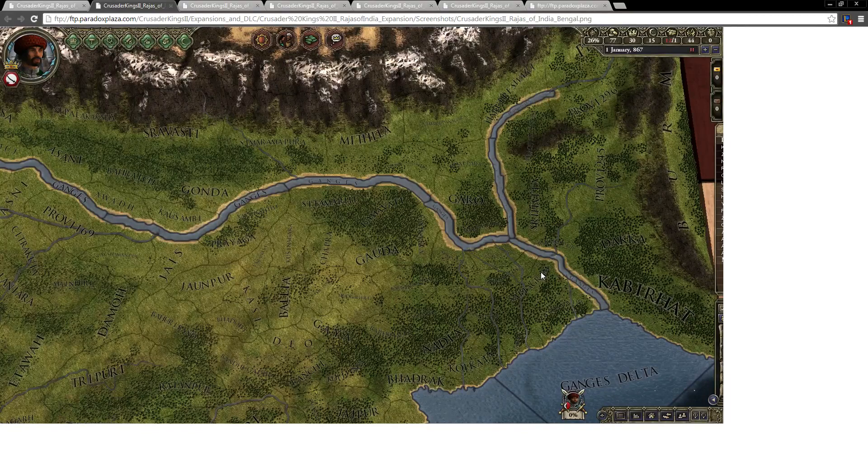I cannot say for certain. But another interesting thing is this shows us the border here — this is pretty much Bengal. This is as far as the map will go. We can see from where the delta is to where the edge of the map is, and just how far to the east it expands this map, which is nice.